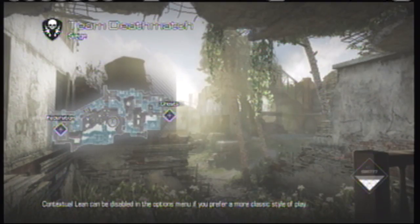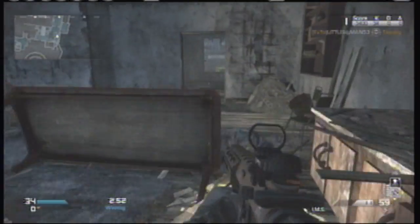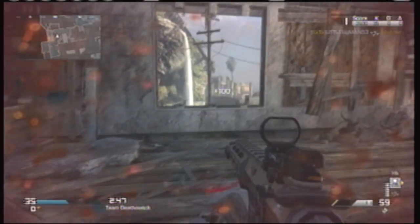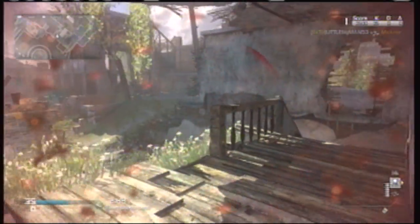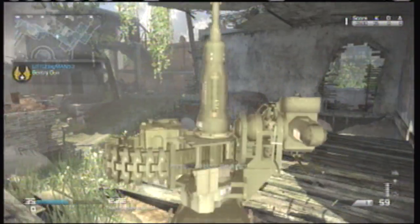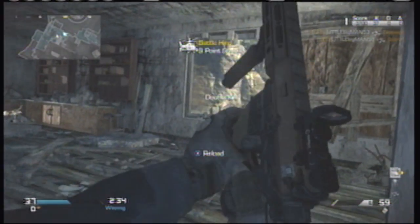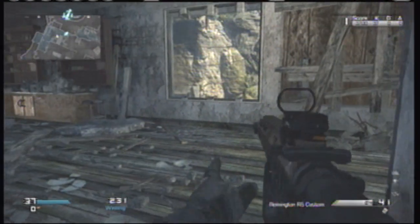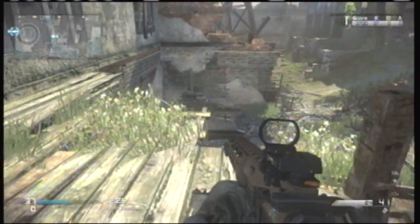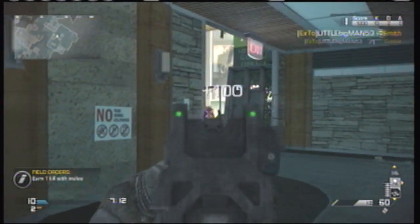On Siege, go to the room right outside the tunnel — the one that everyone likes to camp in. Put your IMS right at the top of the stairs so when they come through the door or up the stairs they'll get IMS. Then put your sentry gun facing those other stairs and out that little peek hole in case they try to shoot your sentry gun. Focus on watching that window and helping your IMS and sentry gun out to get your other killstreaks.